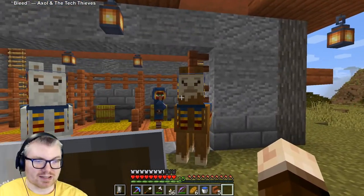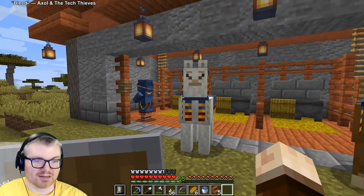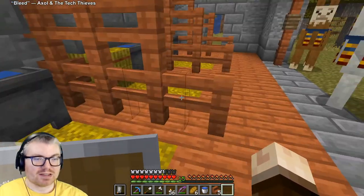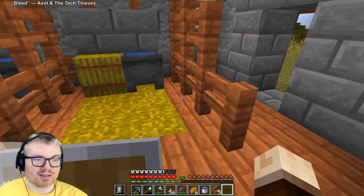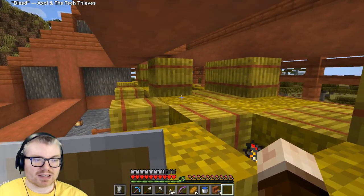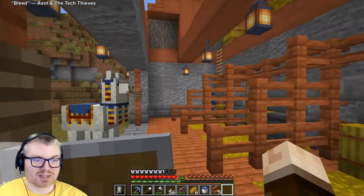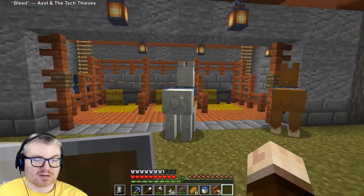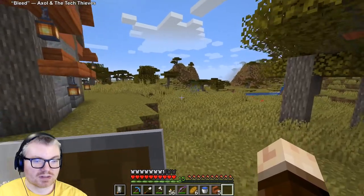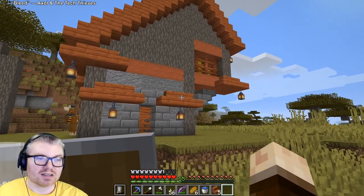Some animals wandered up - their leads popped off at some point so I stuck them in here. These are just like stalls for llamas or horses. This is the little hayloft. I hid some torches in between so nothing can spawn in here - most of it's lit by these lanterns. I think it's a cool build.